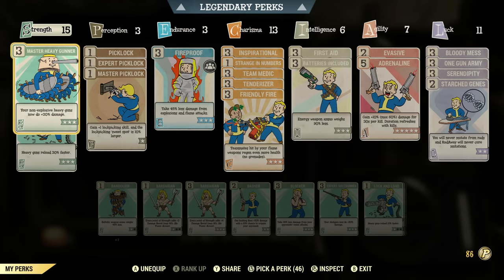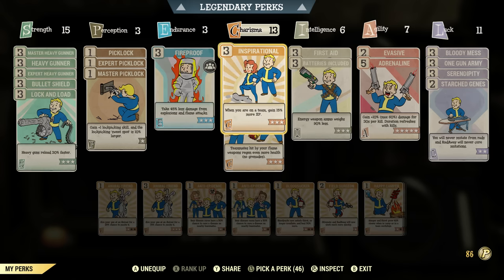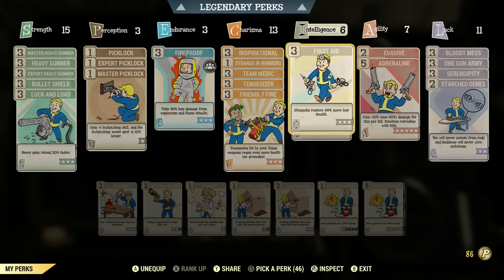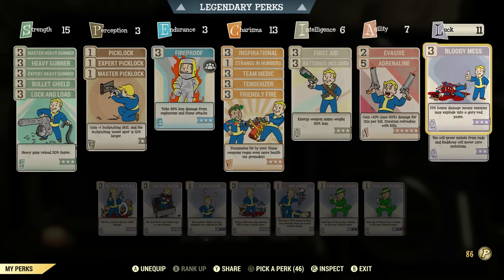As you can see, here is my setup. I got 15 in Strength, 3 in Perception, 3 in Endurance, 13 in Charisma, 6 into Intelligence, 7 into Agility, and 11 into Luck.